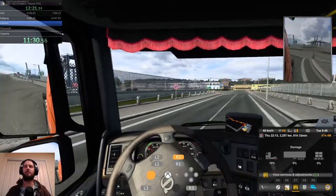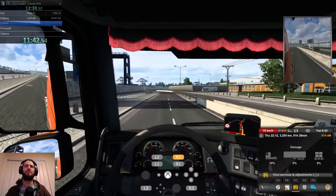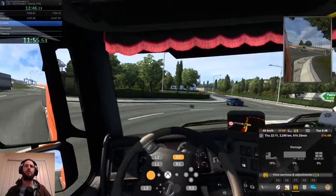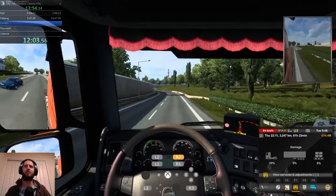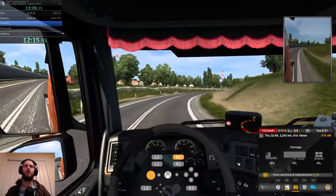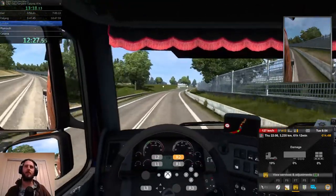Now we basically do the tail end of an Edinburgh to London run. We have to worry about so much traffic — we'll take a little bit of extra time to navigate traffic safely, especially since we're going to be losing a ton of time on this corner up here. See, in the old game version, like v1.31 that we would normally use for Edinburgh to London, you can just accelerate throughout this whole corner and take this one at full speed as well. Which we can't do — not anymore.